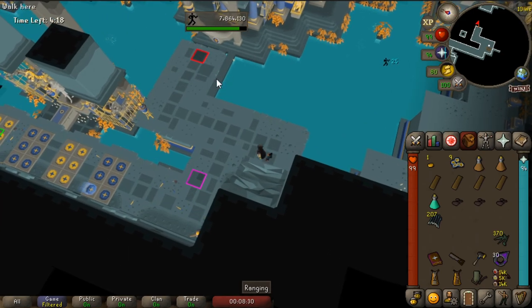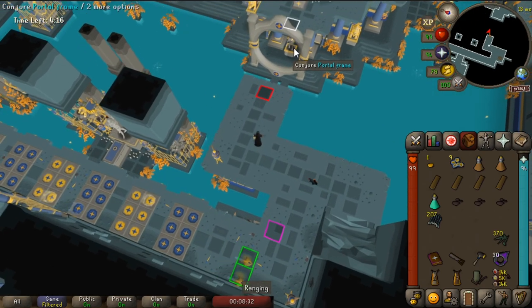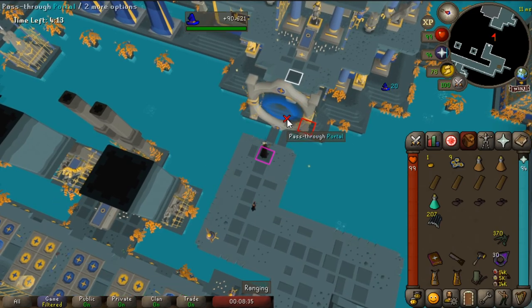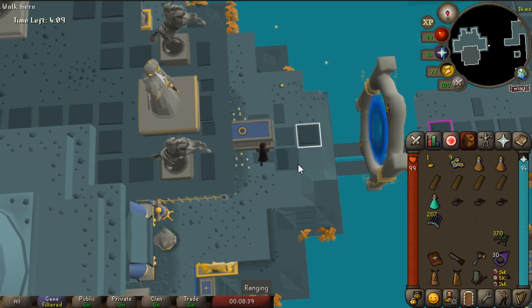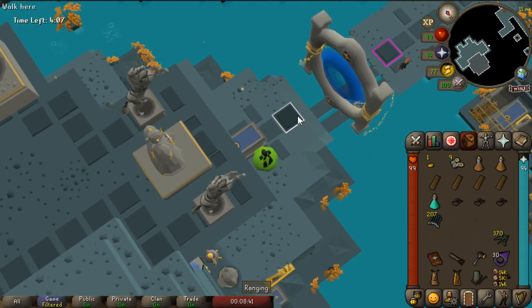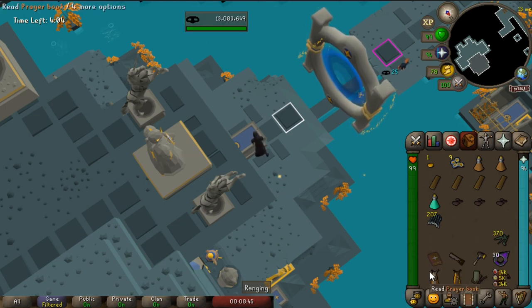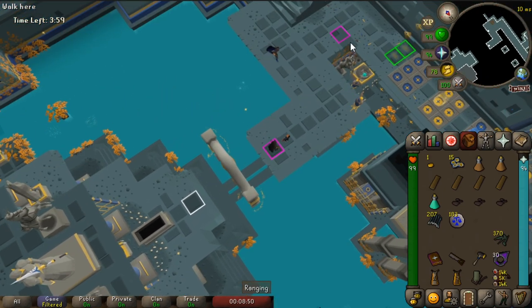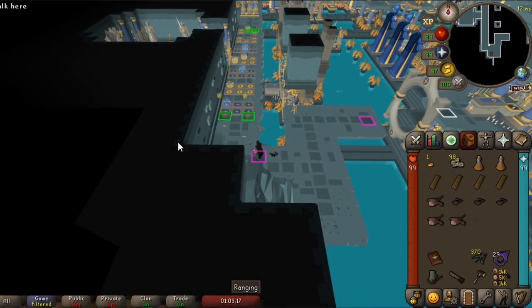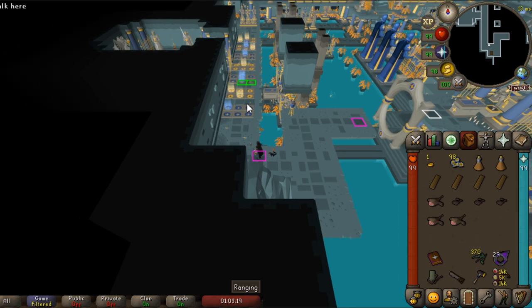Coming up on this trap, click right before it. Watch when the red square disappears — click the portal before you even get there. You'll get poisoned while spam clicking, but just spam click and loot once you see the thieving XP drop, then when that red square disappears click the portal and you'll go through quickly.